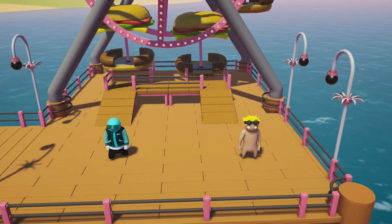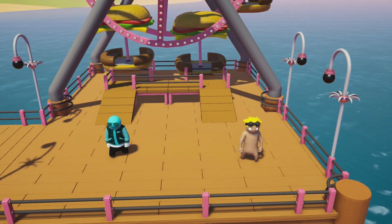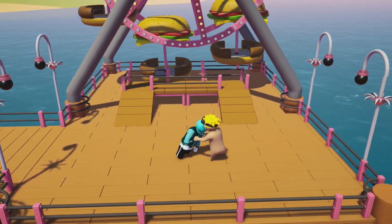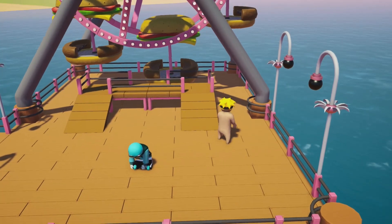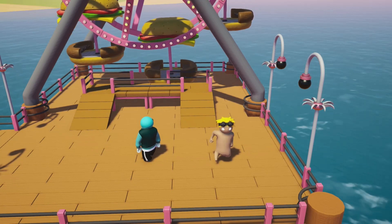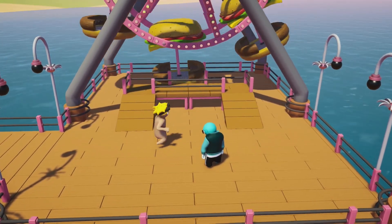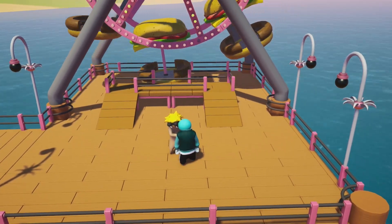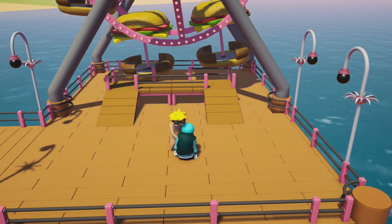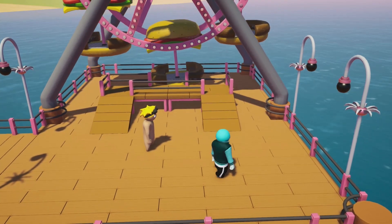Tip number three is another viewer-suggested move called the Slam Down. The basic concept is that you hold onto your opponent, launch yourself into the air, and then come down and headbutt them. The person who suggested this says it works better from the front, so hold them from the front, spam A to jump into the air, and when coming down press then hold B.